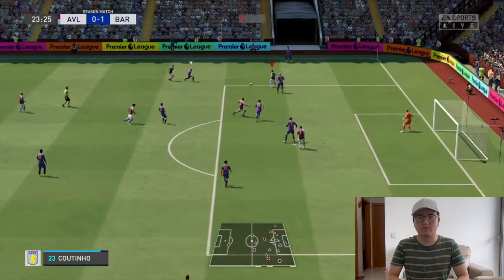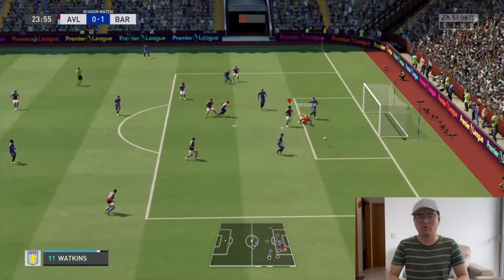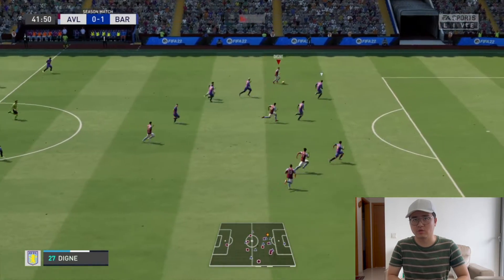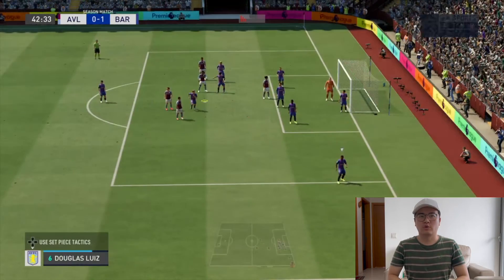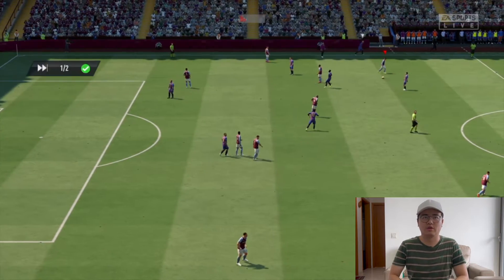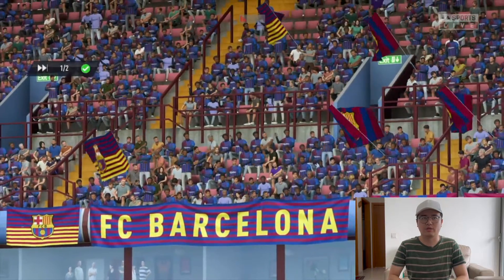Murphy's Depay has scored — man, that is a good finish from Depay. We are one down against Barcelona. Coutinho, Coutinho on his return to Barcelona almost scores. Luca Dini has made a good run — ex-Barcelona player as well. Filip Coutinho has forced a save from Ter Stegen. Come on, we're getting there. One down at the break — we're going to have to make some changes.